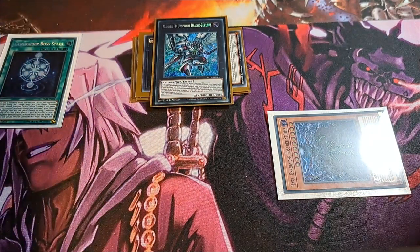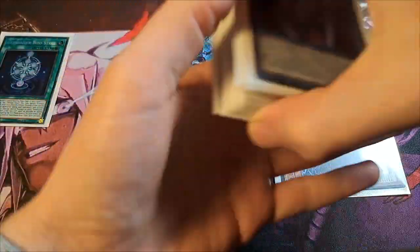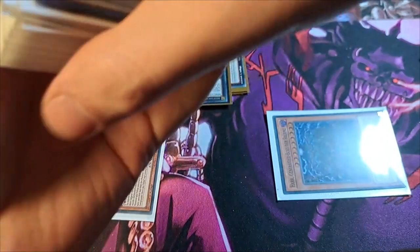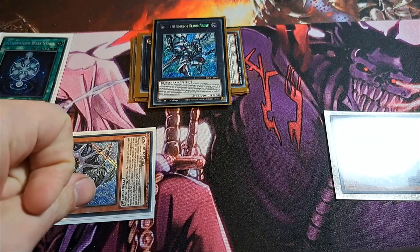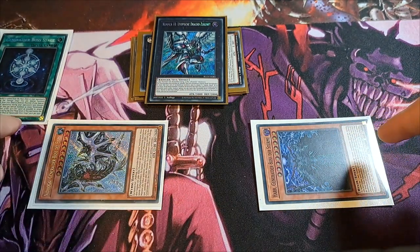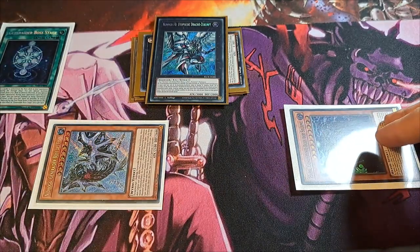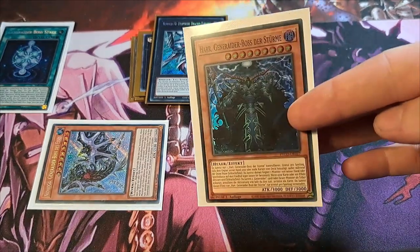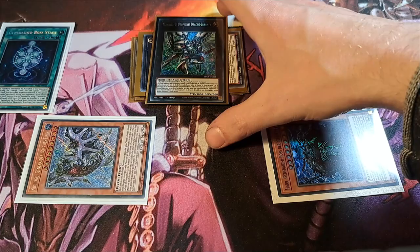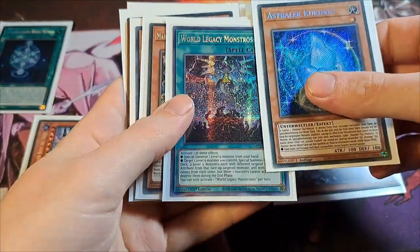We pass turn. In the opponent's draw phase, the Boss Stage activates — that's also part of the combo. We special summon from the deck, either Nidhogg or Utgarda; most of the time I go for Nidhogg. We special summon Nidhogg, and then we can special summon as many Ginewetter tokens as we want — we could summon three. That's why we put Utopic Draco Future in the extra monster zone, to have more space for tokens. So now we have more or less an Omni-negate: Nidhogg can negate any effect or special summon, and Utopic Draco Future can negate a monster effect.